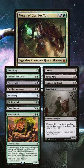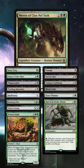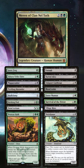Zulaport Cutthroat and Blood Artist give us a bit of sustain, and Fauna Shaman and Survival of the Fittest let us choose the right pieces at the right time to put in the bin. Village Rites is a nice little piece, and Foundation Breaker and Shriekmoor are recurrable as well as self-sacrificing if you use therapy.